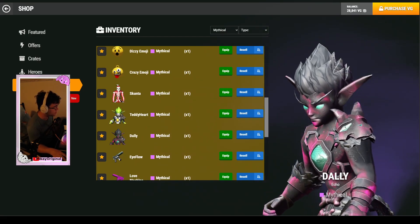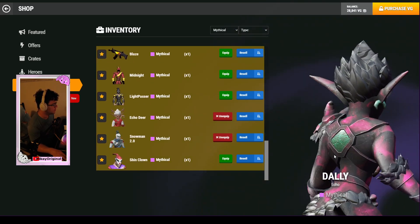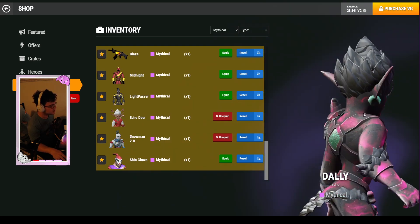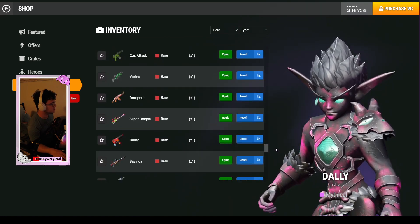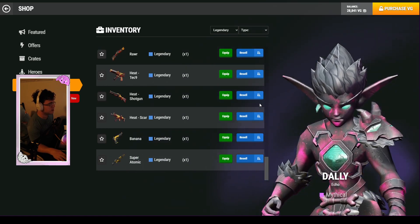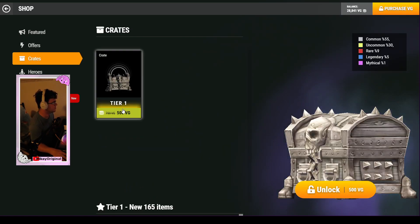Welcome back to another Venge.io video. This is what we're looking at so far for our mythical inventory — looking pretty sharp. We're gonna do a 28,000 VG unboxing. I know it's not a crazy amount, but we're gonna see what we can get. This is what we have for our rare items — we have a huge list. For our legendary items, we've got pretty much all of the new items, so I'm super excited. Let's go ahead and start unboxing.